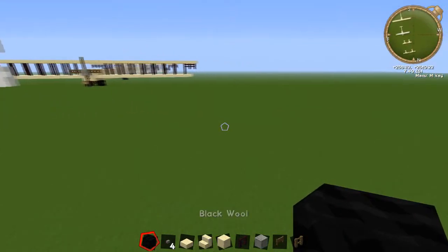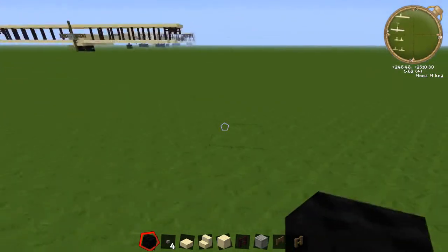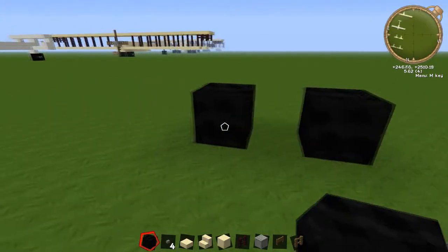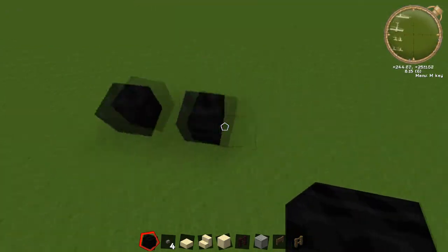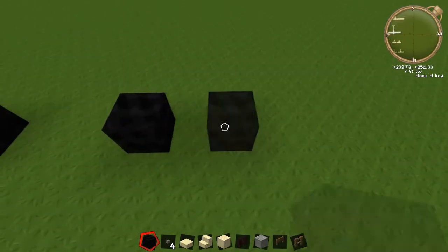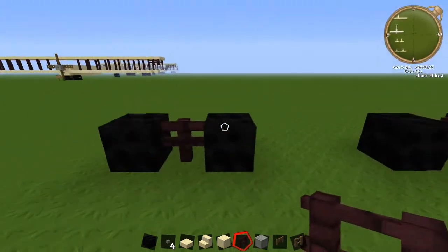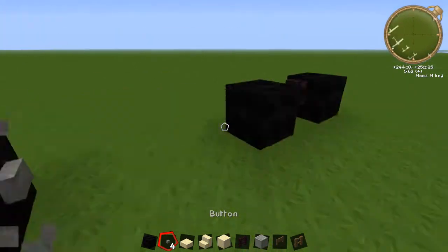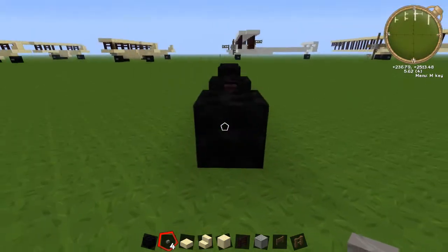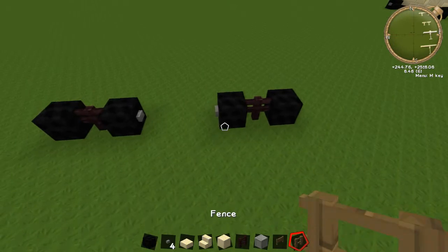So what we're going to do is just place down the first part of it. I'm just making sure I'm facing up the right way because it's quite big. We're just going to place down two black blocks, leave three block gaps in the middle, and do the same. Put your nether brick fence in here and put your blocks on as well. So that's the first section.